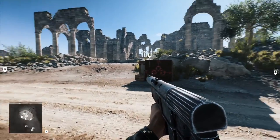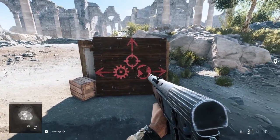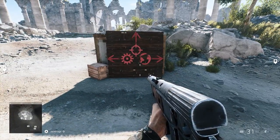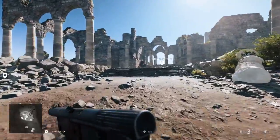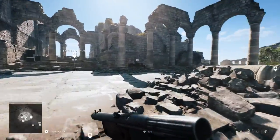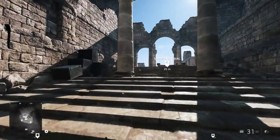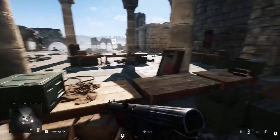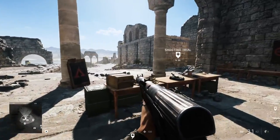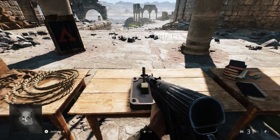We just spawned in here and there's a little sign here — Vehicles, Shooting, and then a globe. So what we're going to do first is go to the shooting trial. It spawns you in with this kit. You don't get to pick your kit straight away but you can change it, and we're going to head over here to the shooting trial to see what we have to do.